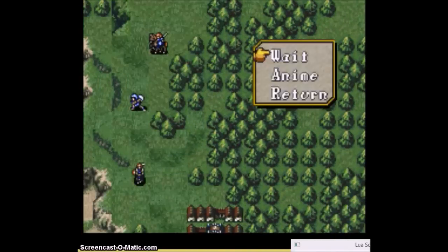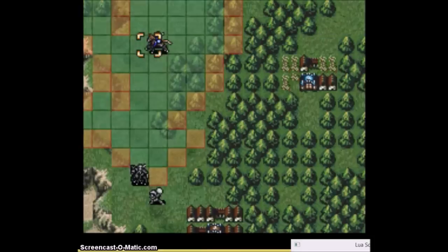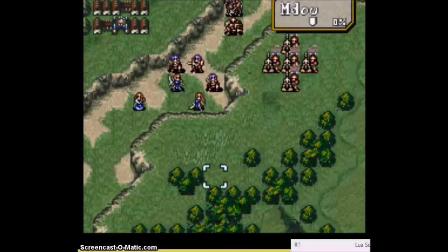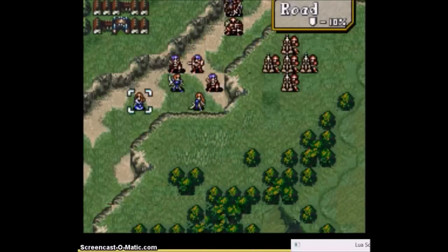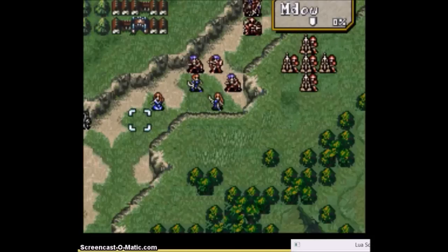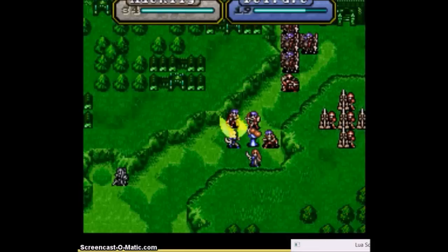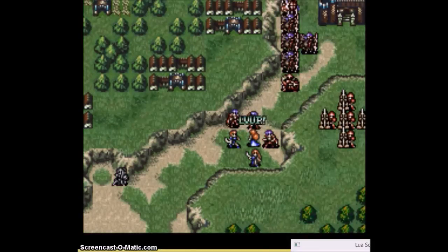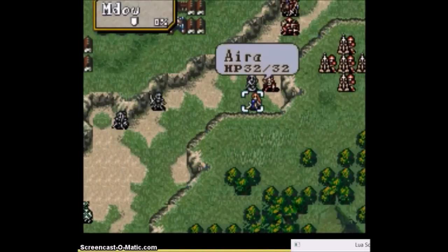Ethlyn here returns both Sylvia and Levin — they have a little bit more to do this chapter, so they need to be back there. Here I manage to get Deidre down to 1 health. How it works is I have her hit one mage, which deals 4 damage to her, putting her down to 15. Then on enemy phase she'll be hit by a Ballista for 14 damage, knocking her down to 1.